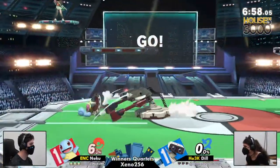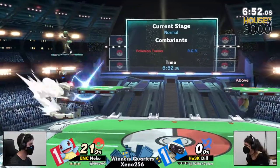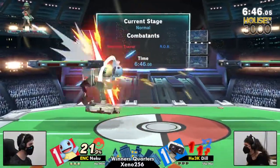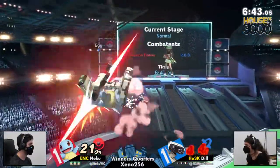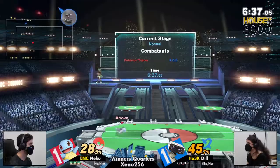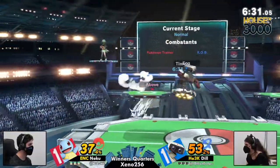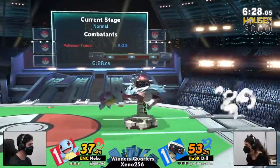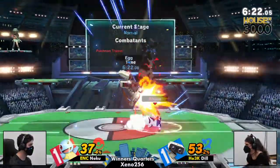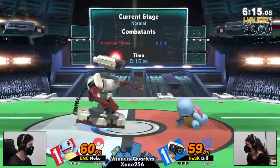It's a goddamn 50-50 because the right side of Rob hits left and the left side of Rob hits right. So you got to know what side of Rob you're on. He got launched on the left side of Rob, so he was holding left and was trying to send him right, so it went straight up. Noku banned FD. Dill's bans were FD and Kalos, pretty understandable — especially Kalos, definitely one of Trainer's best stages. Game one was on Battlefield, so we went FD, Smashville, and now we're on PS2.